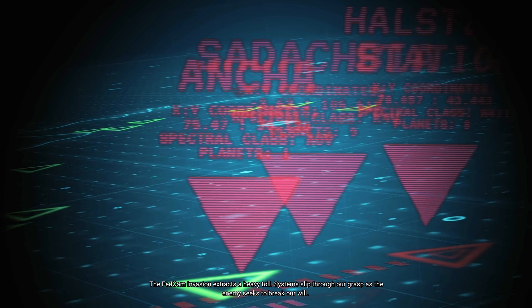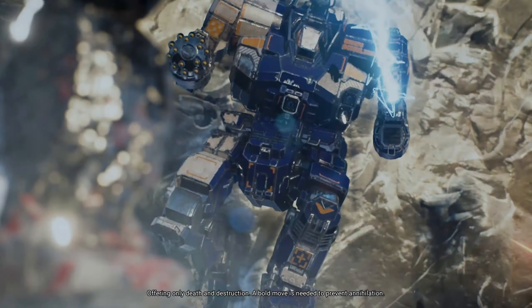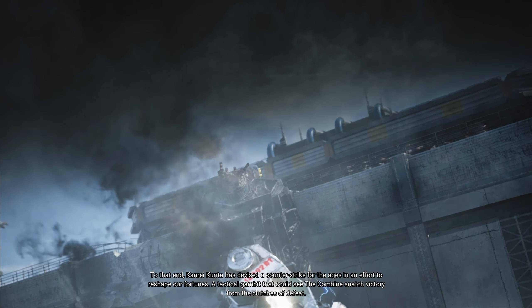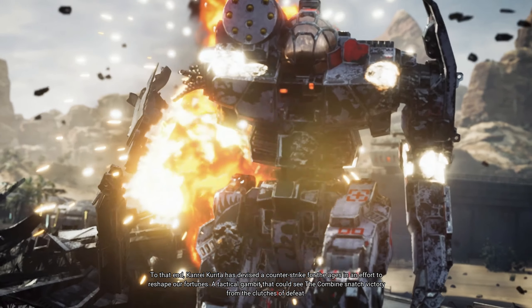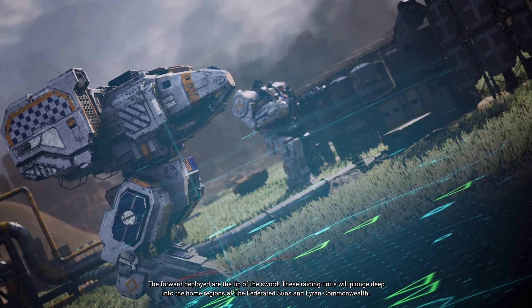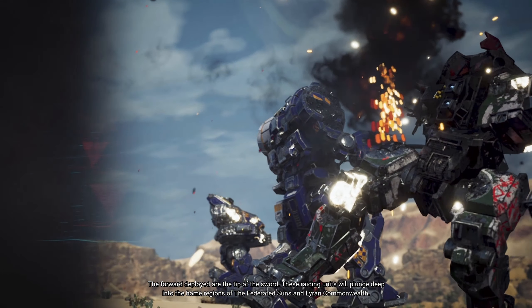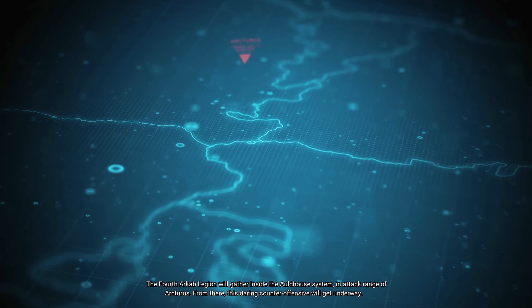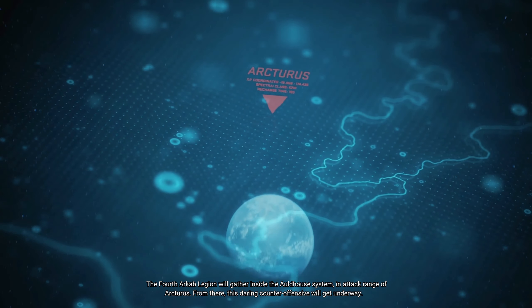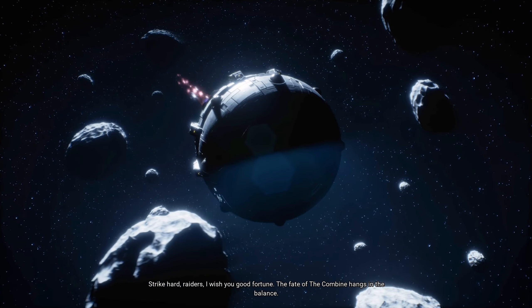Yeah, we're going to leave Vega - 69 days. The Fedcom invasion extracts a heavy toll. Systems slip through our grasp as the enemy seeks to break our will, offering only death and destruction. A bold move is needed to prevent annihilation. Conrey Kurita has devised a counter-strike for the ages to reshape our fortunes - a tactical gambit that could see the Combine snatch victory from the clutches of defeat. The 4th Arkhab Legion will gather in the Althouse system in attack range of Arcturus. This daring counter-offensive will get underway - strike hard, raiders. The fate of the Combine hangs in the balance.